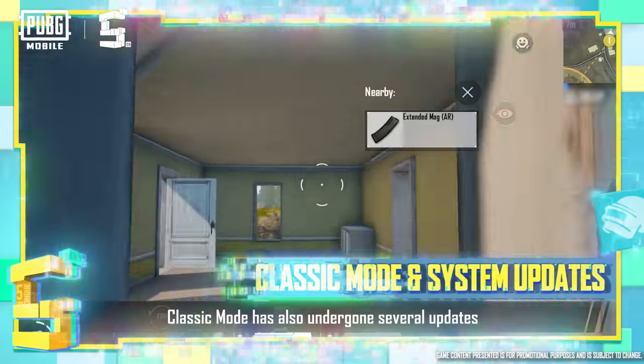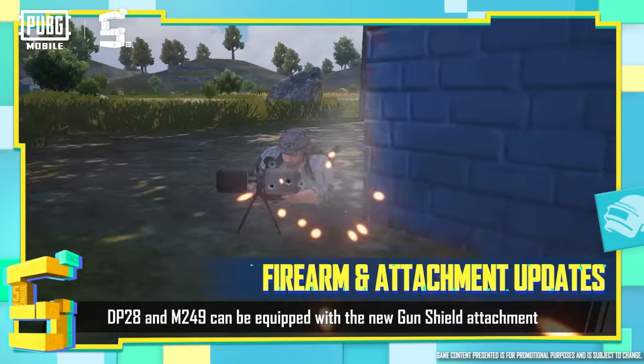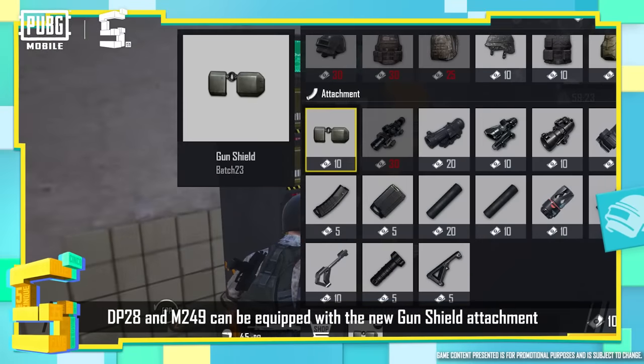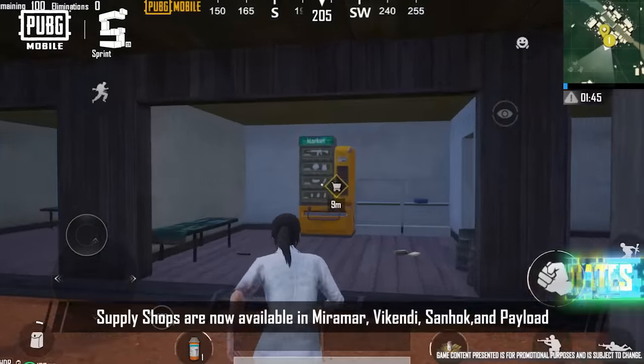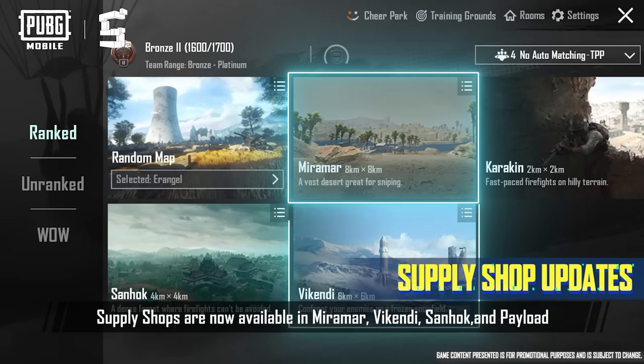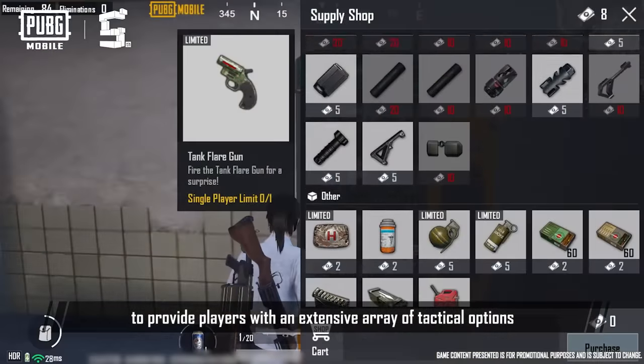Classic Mode has also undergone several updates. The DP-28 and M249 can be equipped with a new Gun Shield attachment. Once equipped, it can be used to block enemy gunfire. Supply shops are now available in Miramar, Vikendi, Senok, and Payload, to provide players with an extensive array of tactical options.